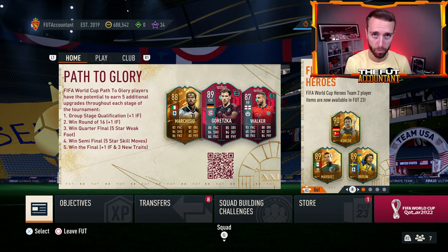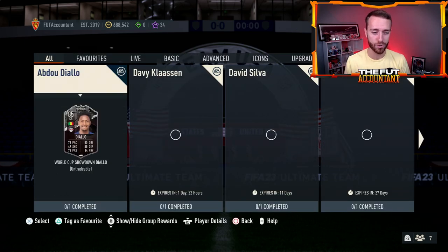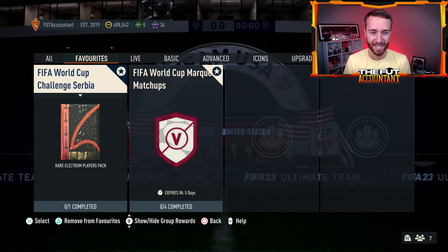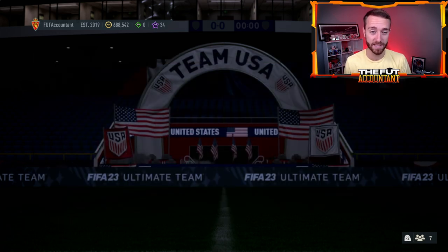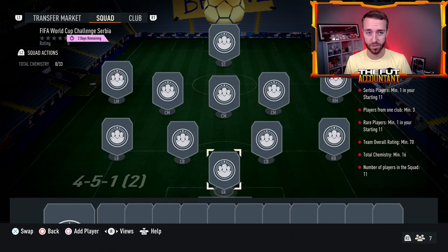Let's start with the low budget, because there are so many SBCs that EA are dropping during this World Cup content that are very profitable. Think about these specific nation SBCs that give out packs — these are money makers. If you're trading with low budget cards or have less than a 100K budget, this is the number one place to be trading every single day, because it makes cards that normally aren't expensive go up in value.